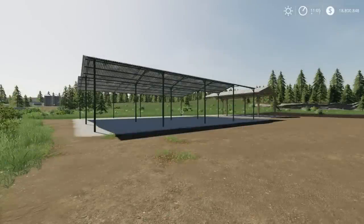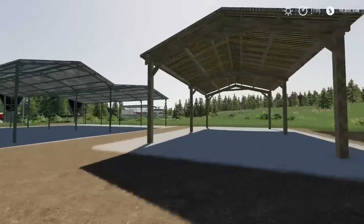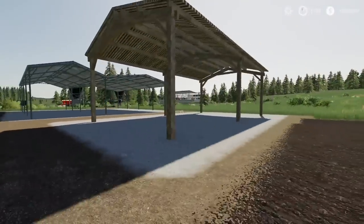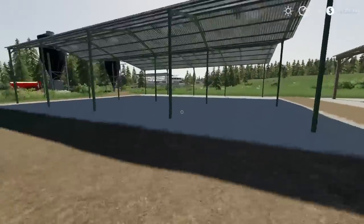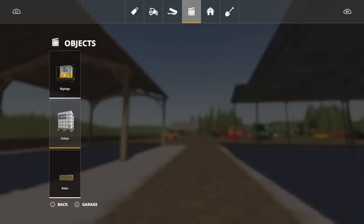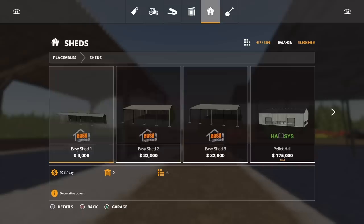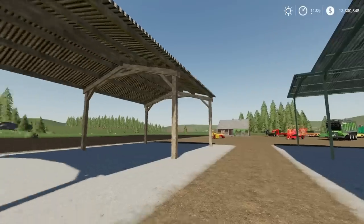Next we've got the Hangar 01 and 02, both by Steffane Modding — nine slots each. Hangar 1 is the smaller wooden one; Hangar 2 is this larger metal one. They are technically separate mods you download independently. Hangar 2 is nice — access all round, plenty of height, nice details and textures. You'll find these under Placeables, under Sheds. Both are 3,500 each to buy — cheapest chips, low slot count, and nice looking mods.